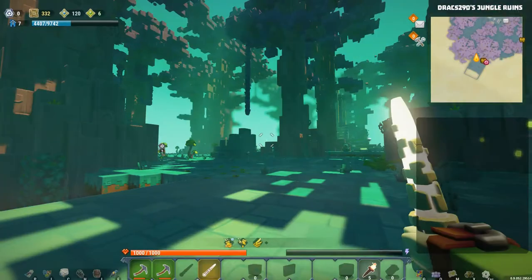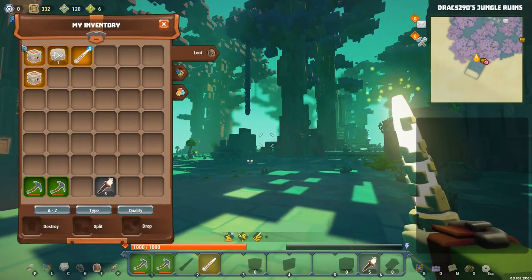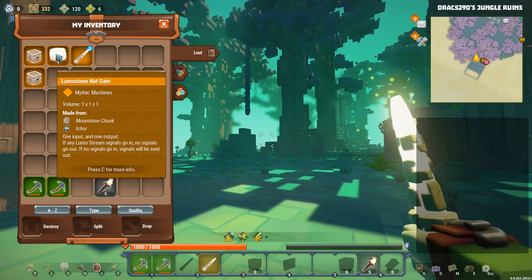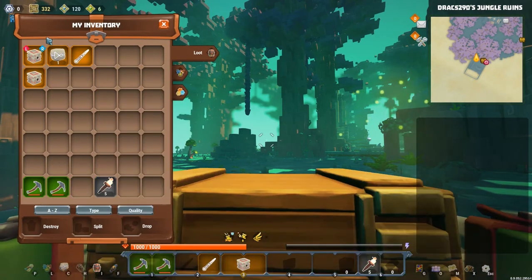To do this, all we need to do is jump into my inventory. We need a couple of the Lumo stone dart turrets. We also need a knot gate and a Lumo one. So let's get ourselves set up here.